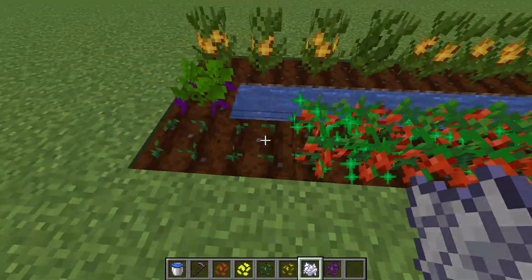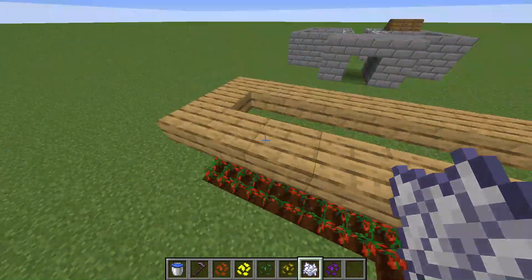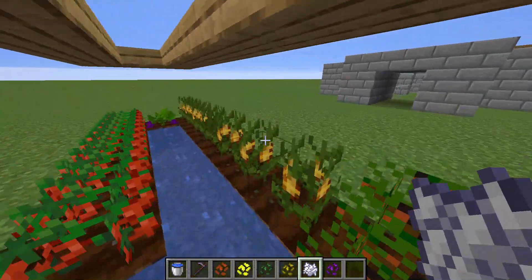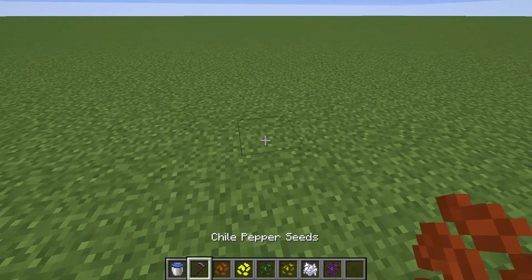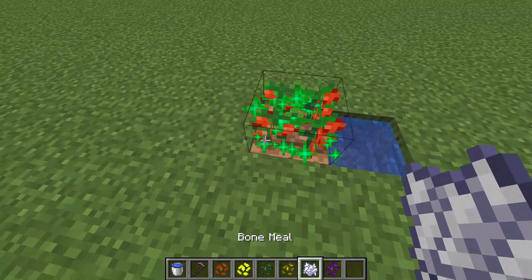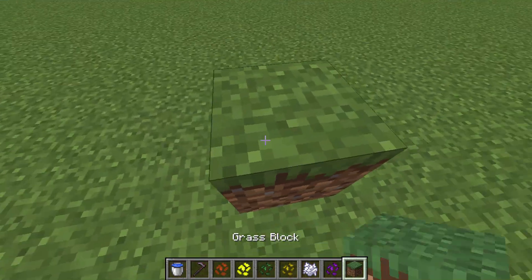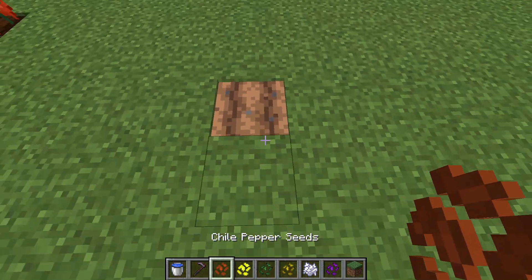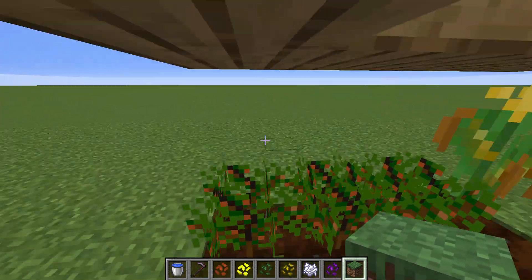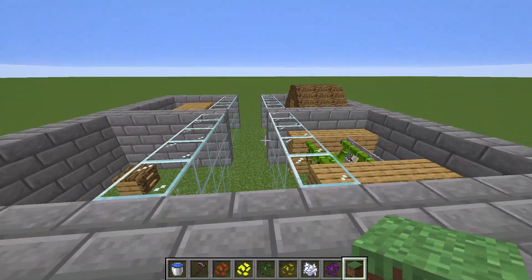I'm just going to grow all of them. By the way, if you're asking why there are slabs on top of them — it's because of a Minecraft thing where if you place slabs above the crops you can't actually trample them. Like, you can accidentally trample them if you jump on it or fall on it, but when you have slabs over it it doesn't do that.